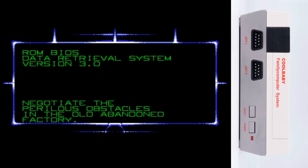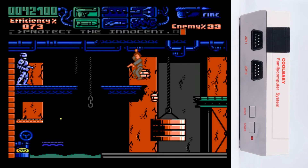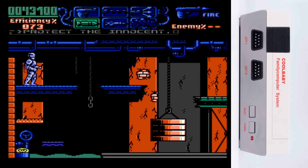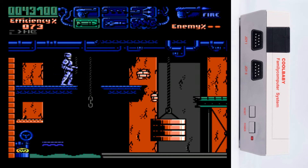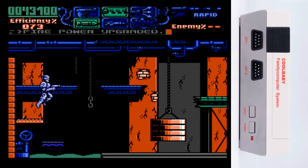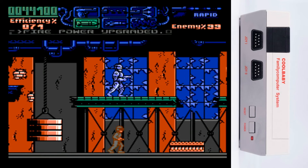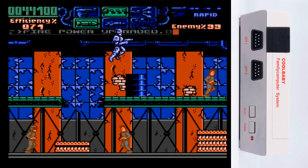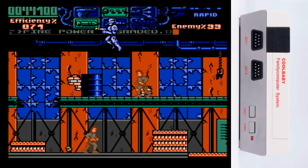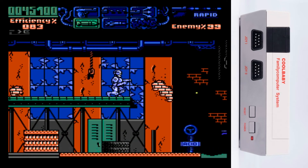Rocket Motor Factory. Negotiate the peerless obstacles in the old abandoned factory, make your way to the something. I should have repaired my head — head unit malfunction means that every once in a while your controls will just reverse, which really sucks for places where they have things like that. When your legs malfunction, you just stop walking.